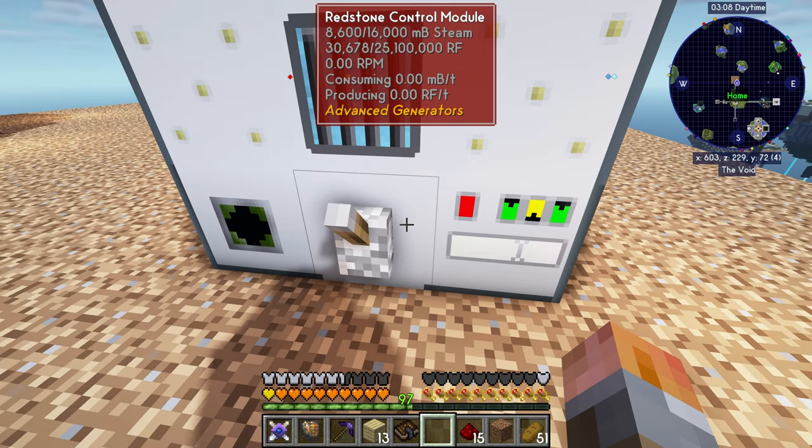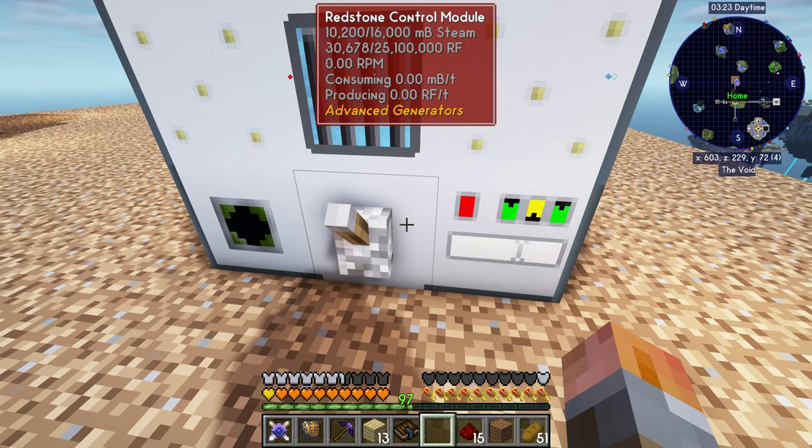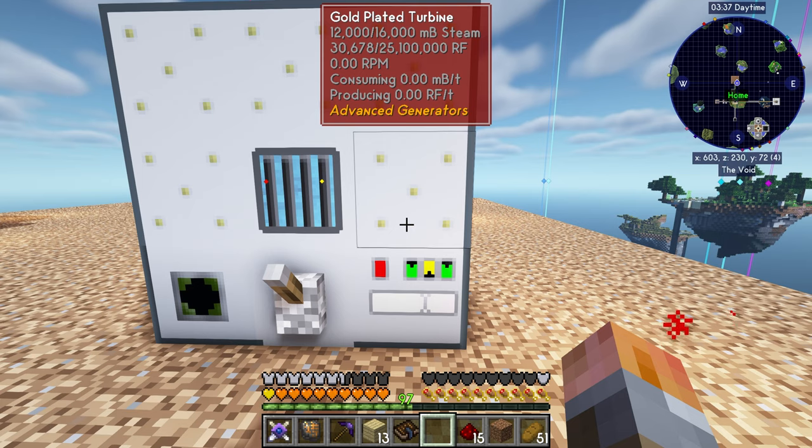One quick thing: if you want to control this properly with redstone, right-click on the control module and you can set what behavior you want. You can say if there's an on signal, leave us on and use the steam — you can change that to energy generation and all kinds of other stuff. From here you can see steam is now building up, and it's capable of 750 RF per tick, but it's certainly not going to do that continuously.